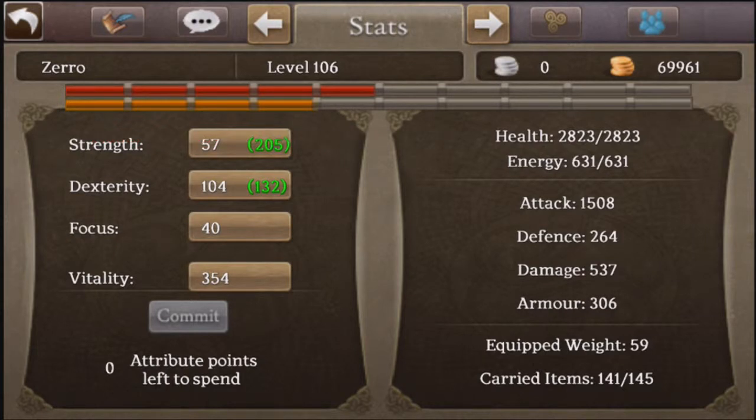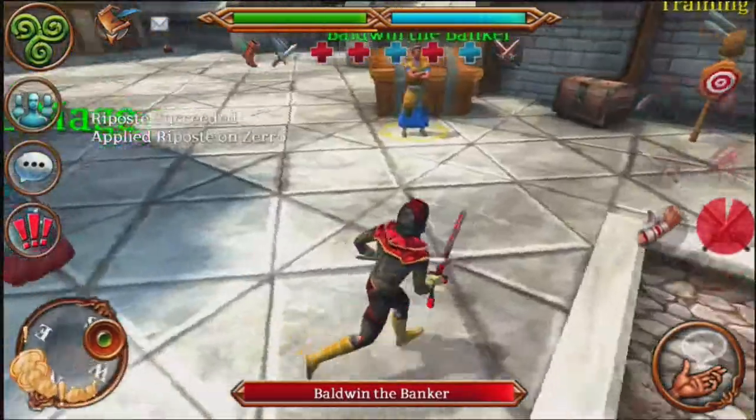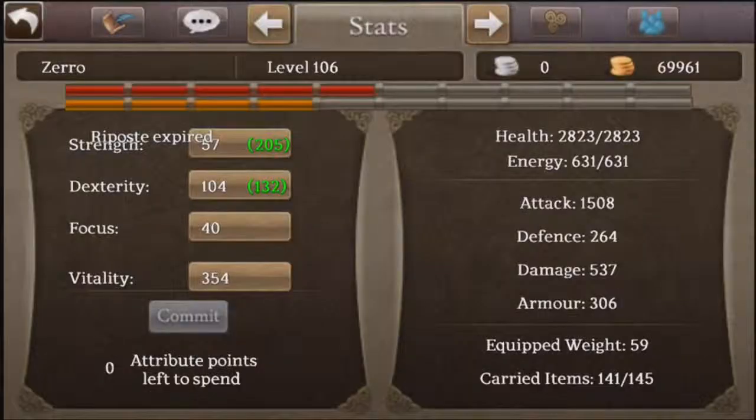I'm kind of a tank rogue build - look at that health, 2.8k. Energy is low because I have so many Sigils of Energy and rings to regen, so I basically never run out of energy in combat. Anyway, I hope you guys enjoyed this video. I'll see you guys later, peace out.